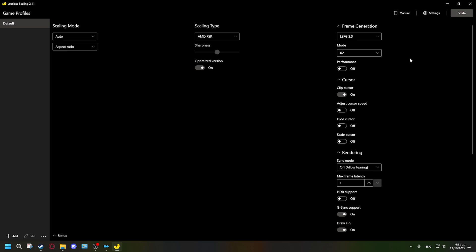It literally doubles your FPS — I will show you the comparison. I recommend staying on double mode, because triple and quadruple introduce so much input lag that it ruins the game. As for the 'Performance' toggle: if you already have 'Optimized Version' on, you don't really need performance mode too. I personally leave performance off — I prefer quality over destroying the whole game for a few extra frames.